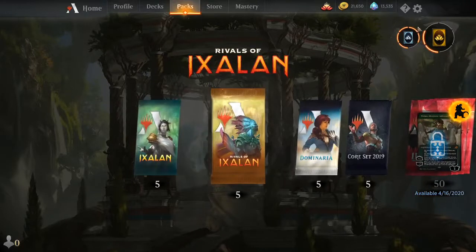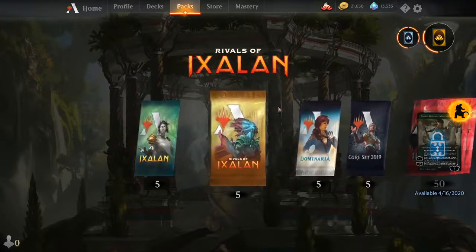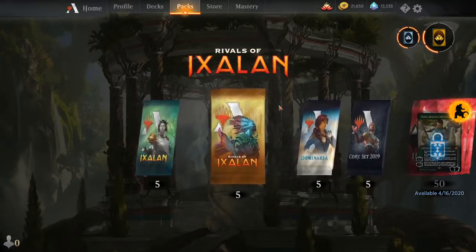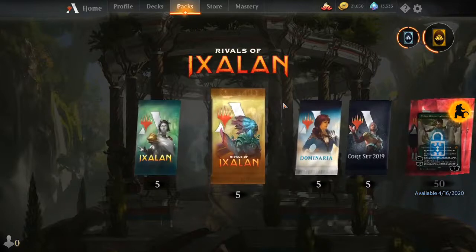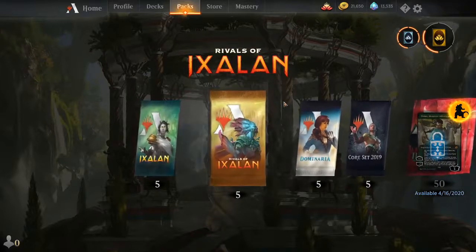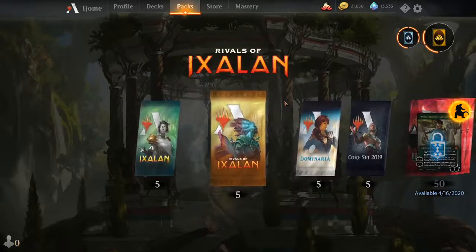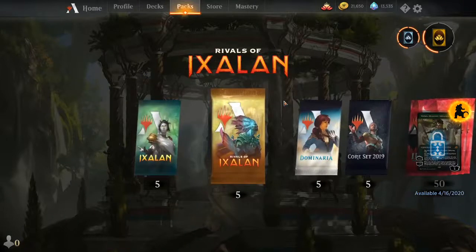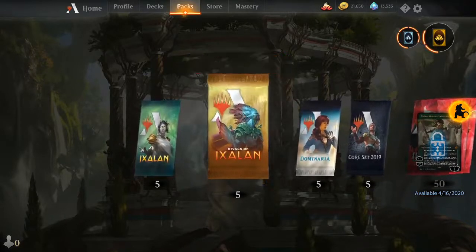I'm going to roll a die to see which boosters to start with. I have a six-sided die, so I'll roll once to check whether I take Ixalan or the others. I rolled a three, so we get Rivals of Ixalan — odd means Ixalan side, even means the other side. We rolled odd so let's start with Rivals of Ixalan.